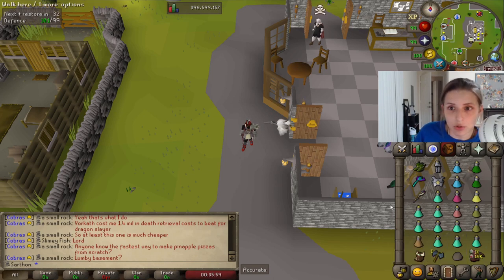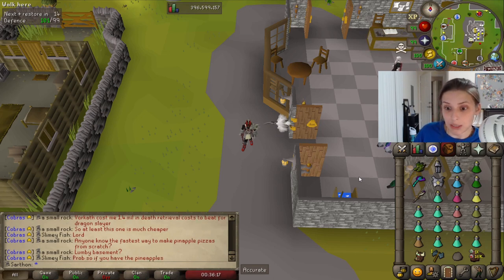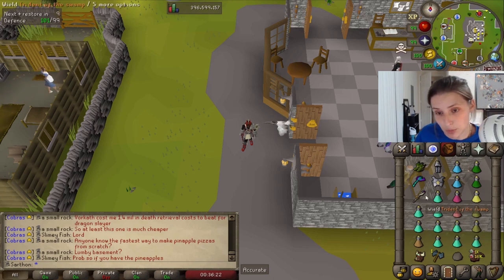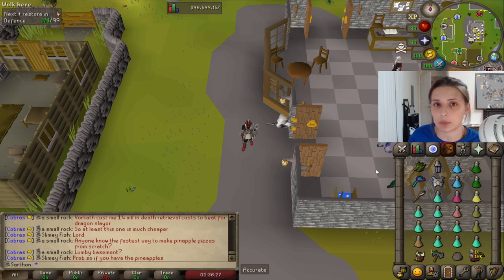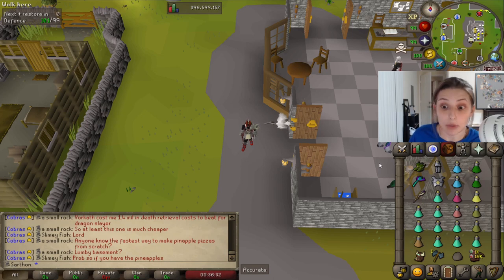I brought one stamina potion — you can bring two. If you don't have stamina potions, bring about three run energy potions. One stamina should be okay, but bring two if you're not familiar and you're running around like a chicken with your head cut off. Obviously if it's your first time at Dagenoth Kings, bring two. And obviously you're going to switch out a lot of these prayer potions for food if you've never been. I don't have a Sanguinesti Staff, but that would be great because you'll proc some heals.